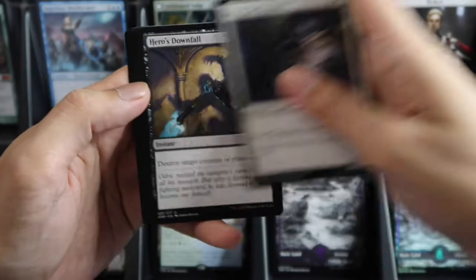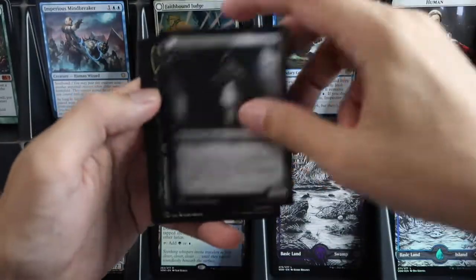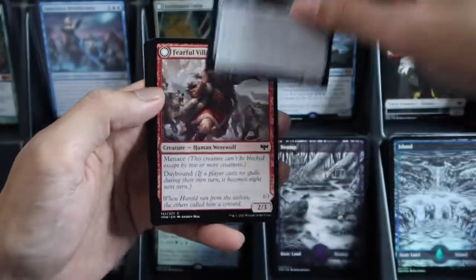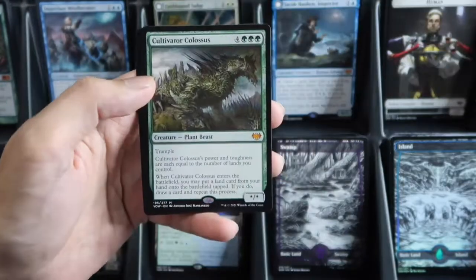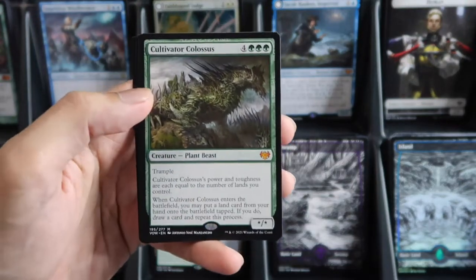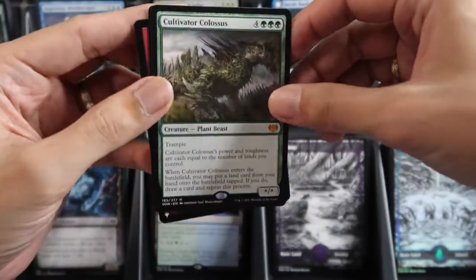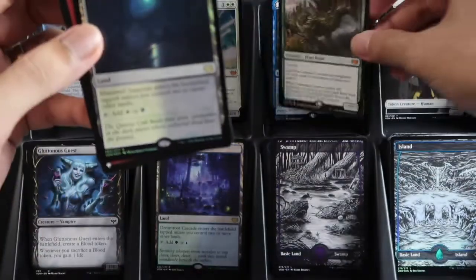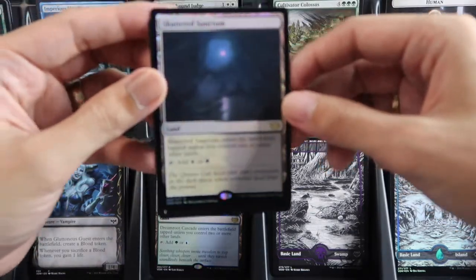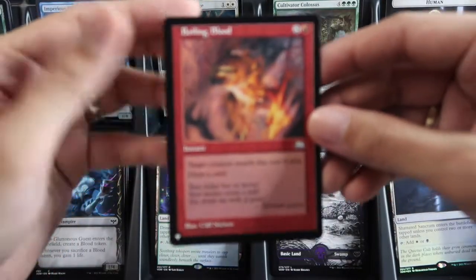One, two, three — commander slot is showcase, we have the dual face, and then our wild card is Colossus Cultivator — Cultivator Colossus! Nice, this is our second Cultivator Colossus in one case. This is the top one — number one on the prize list. We have foil Shattered Sanctum.